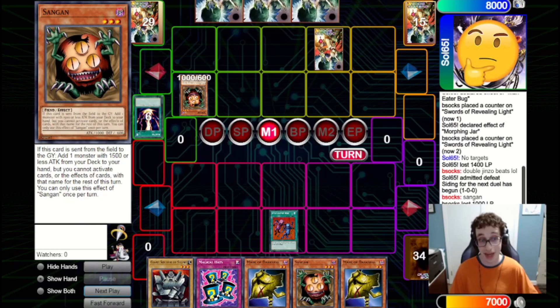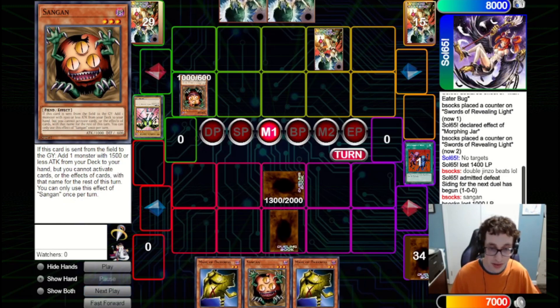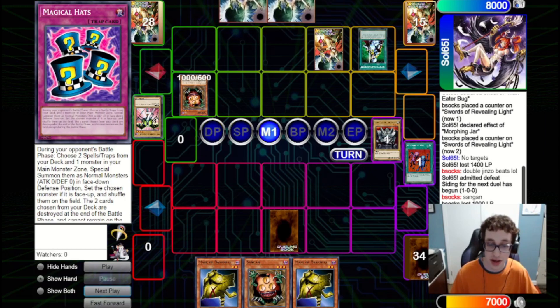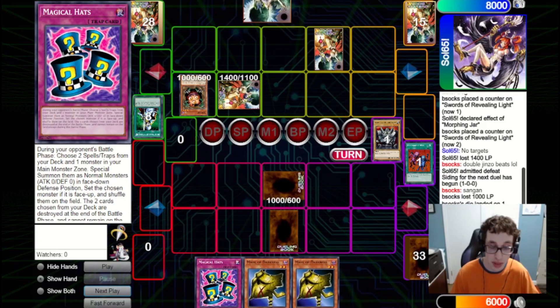We hit a Raigeki with the Delinquent Duo — that is very nice. They discard the Mechanical Chaser. We're going to set our Giant Soldier of Stone, set a Magical Hats, and pass back. They fire a Nobleman on our Giant Soldier of Stone — unfortunate, but at least this way we keep our Flip Monsters in deck. They attack in for 1000 and we'll take that. Main two they set one and pass back. We draw another Magical Hats, which is pretty nice. We set the Sangan and pass back to them.